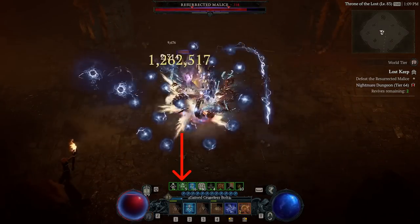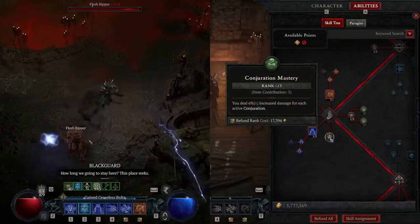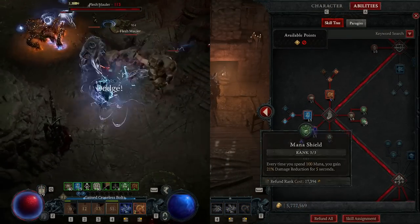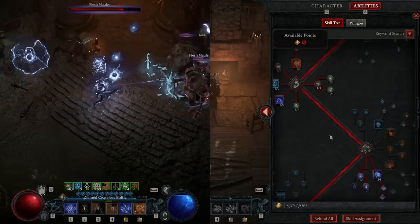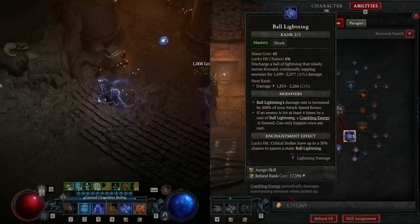Take Conjuration Mastery for an insane damage boost. On average this build has eight conjurations active at the same time, so it is a 48% global damage boost. Also take Mana Shield for an extra 21% damage reduction, and Protection for 100% barrier uptime. Next, put two ranks into Ball Lightning as it is the main AOE DPS.